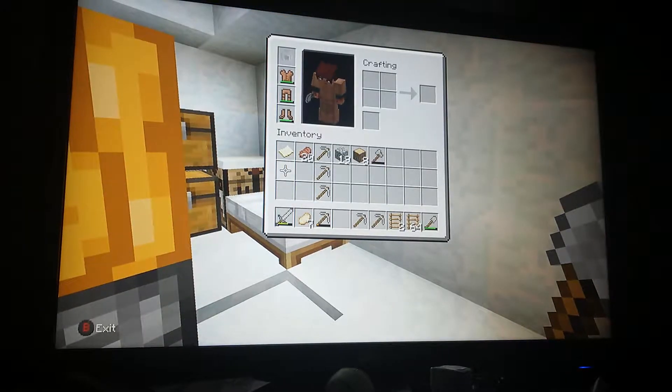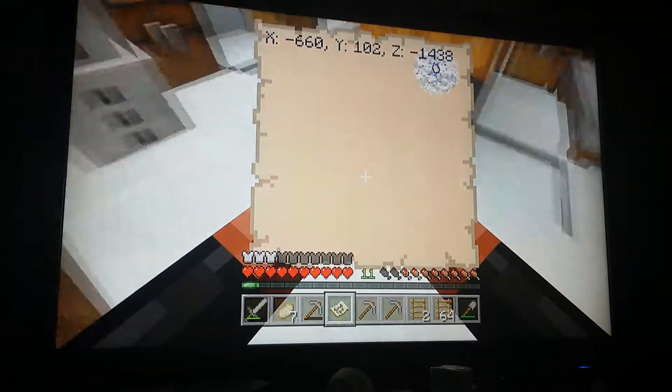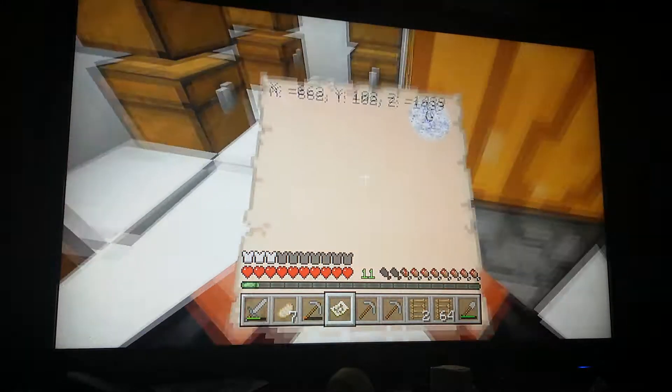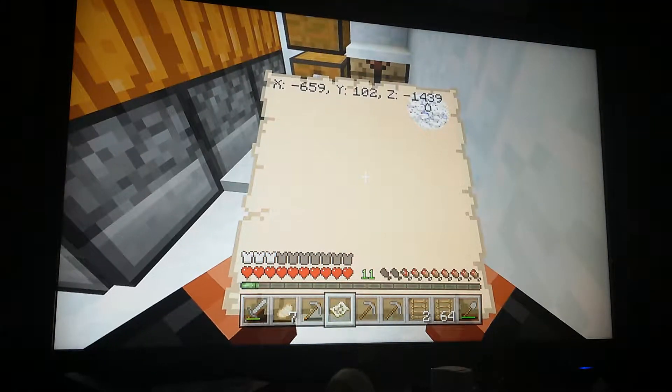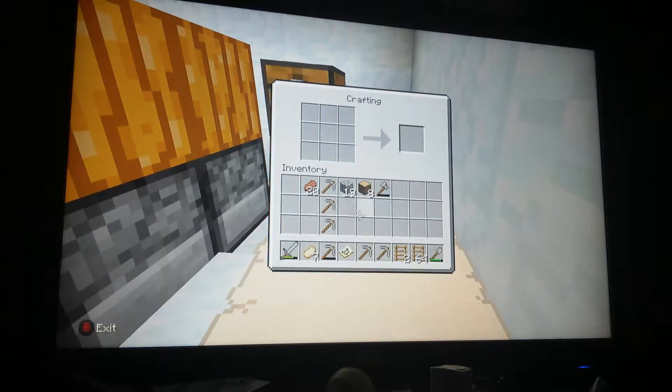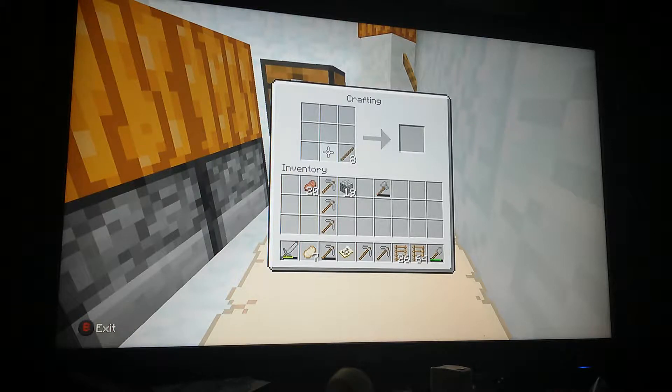Since we're going to be in this biome, I can open my map now. Wow, we're actually in the very corner of this area. We're at 102 — I really need more wood because I do not have the resources to pillar down all the way to diamond level when I have this many ladders.